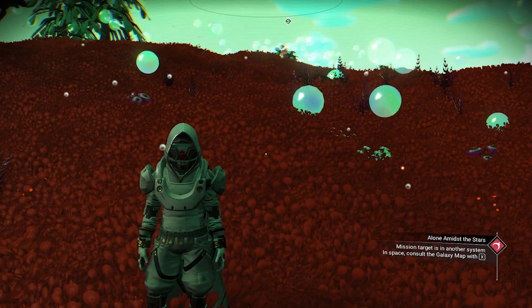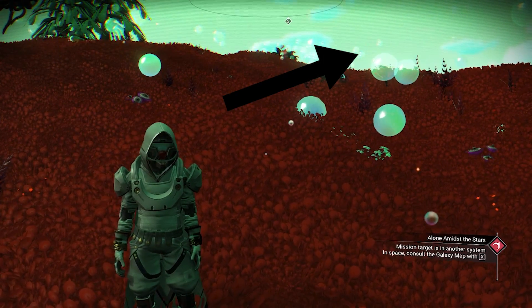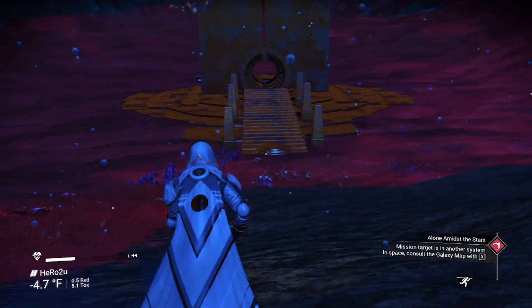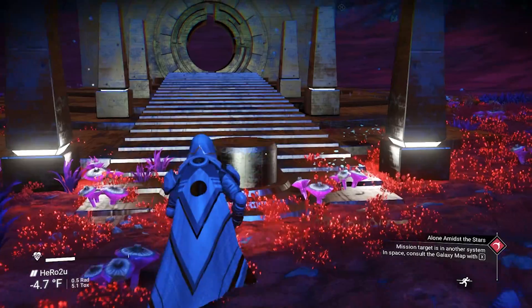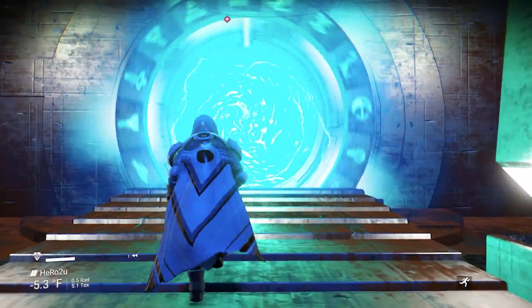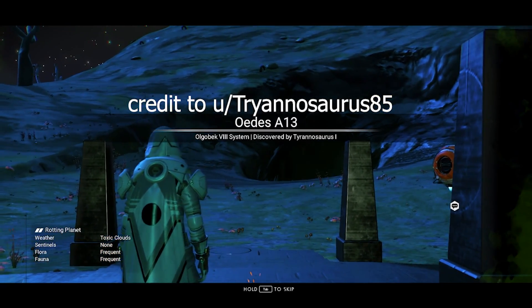We need to find a portal. If you want to find the portal fast, I will put a video on screen for you. I will put the glyph for the grey and black system freighter, so make sure you take a screenshot of the glyph after I finish. Let's go inside — you land on a rotten planet.